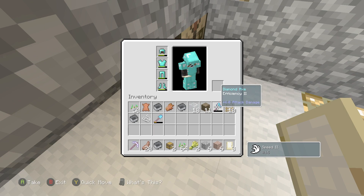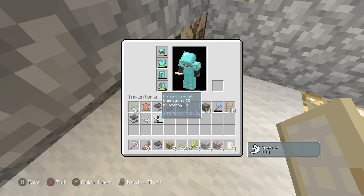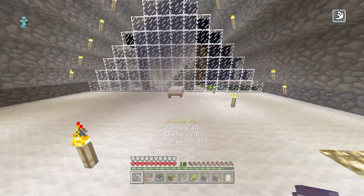What kind of pickaxe is this? Oh, that's an axe — it's efficiency 2. And we have a shovel. Whoa, it has unbreaking 3 and efficiency 4, that is amazing.